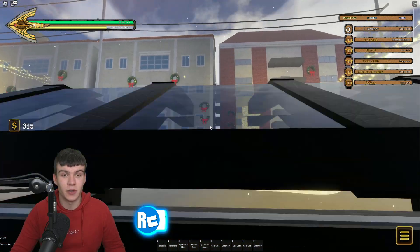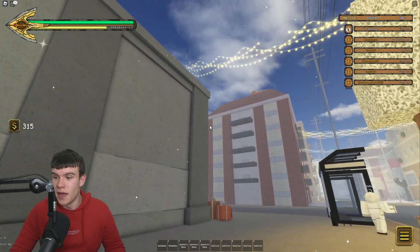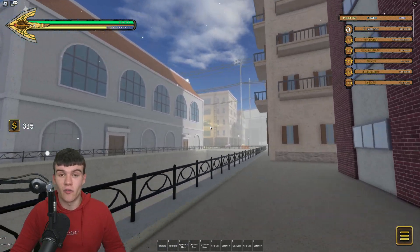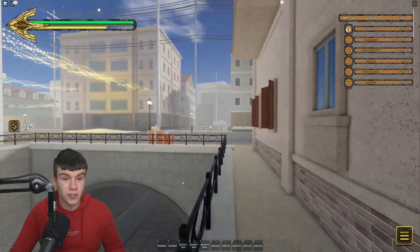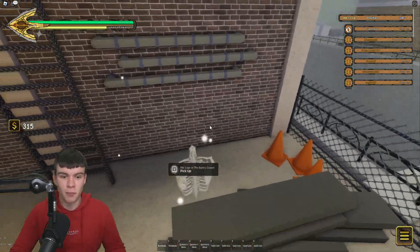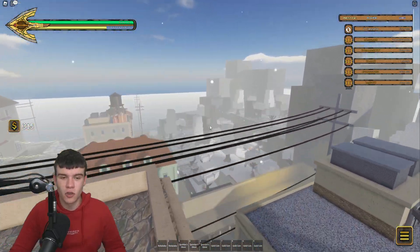In competitive SBR, if you finish third there's a 10% chance of one dropping, if you finish second there is a 15% chance, and if you finish first there is a 20% chance. So it seems like finishing first in competitive SBR is probably the best and fastest way to get these Christmas gifts. Those are the main methods and their percent chances.